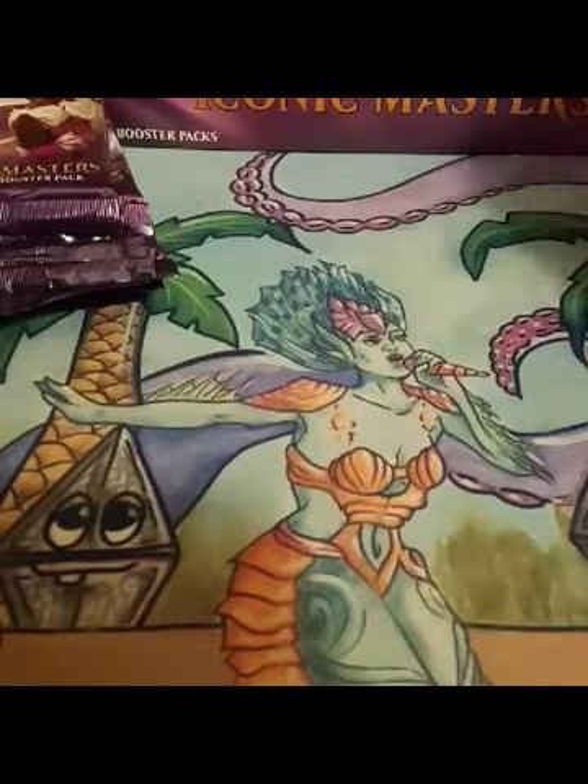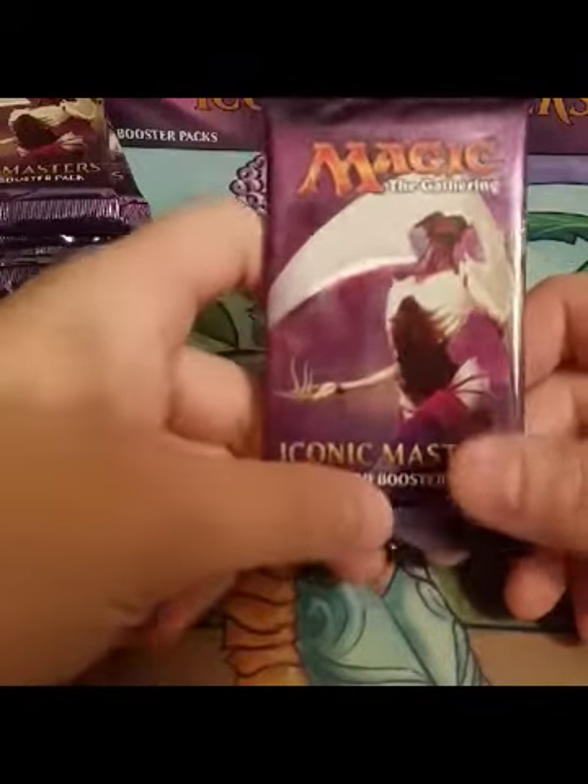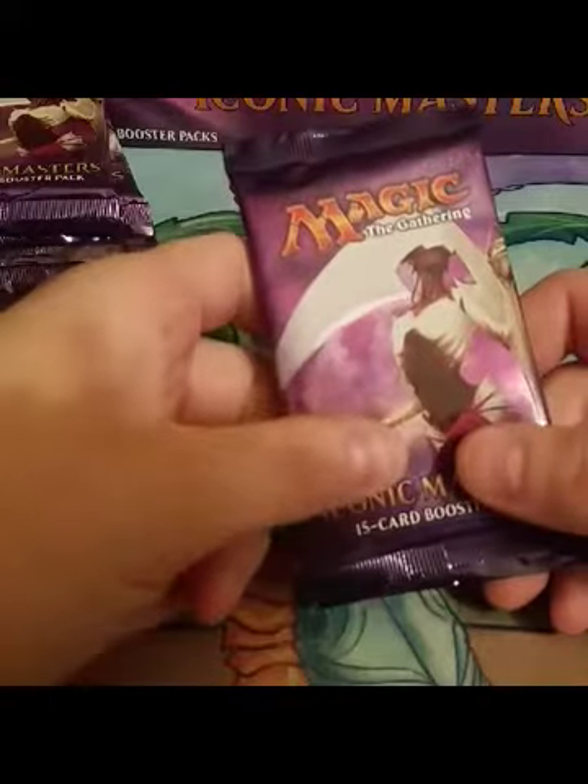I'm pretty superstitious when it comes to the packs. I like the ones that have Elesh Norn on the front — every pack I've opened with Elesh Norn on the front has had some pretty good stuff. So we're gonna go ahead and start with one of those, see if we can just get sick rips right from the beginning.